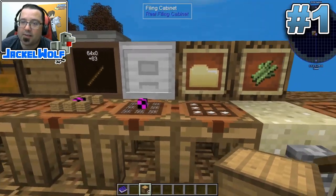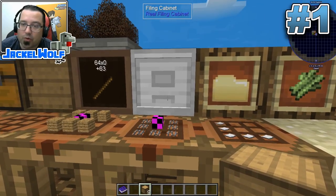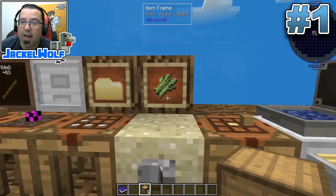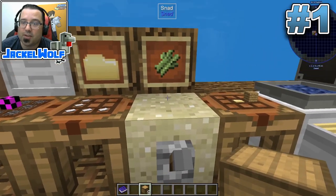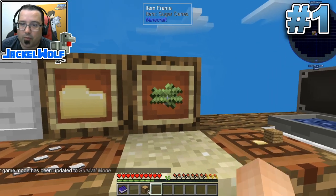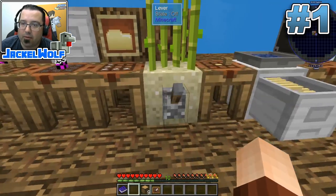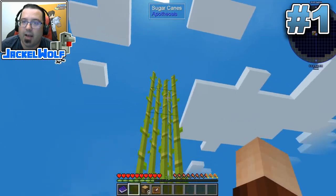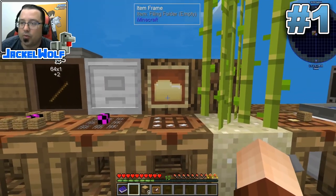Filing cabinets are fairly cheap. Iron is one of the first things you're going to be working towards in Sky Factory 4, so try to get to it really quick. The main ingredient beyond that is sugar cane to make your paper. Once you get your snad going, you can manually grow sugar cane just by flicking that switch on and off - it's a very easy resource to get. Getting these file folders is really simple.